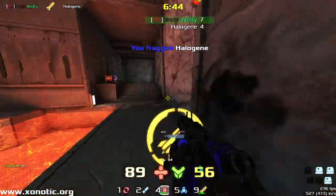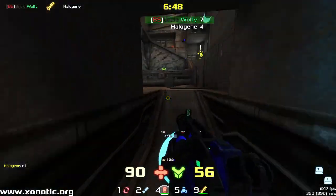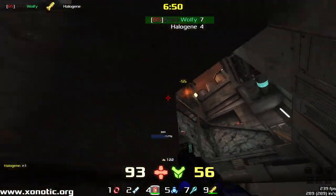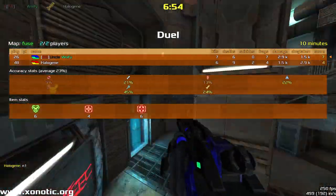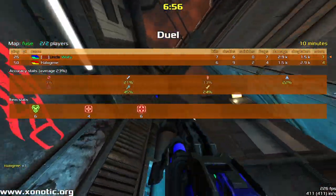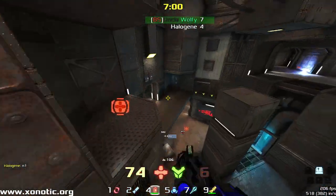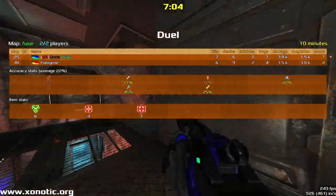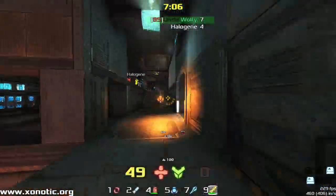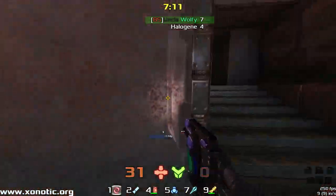Nice hunt there from Wolfy — he manages to find where Halogen is and connect with him just at the perfect time. Did take that armor. Halogen now going to get another armor. We can look at what armors were taken by both players at the end. Wolfy's really taken not a lot of armor and health on this — must have done a lot more damage. Yeah, Wolfy's done twice as much damage as Halogen. You can see he's just not been able to pick up the items, but he's been able to play.